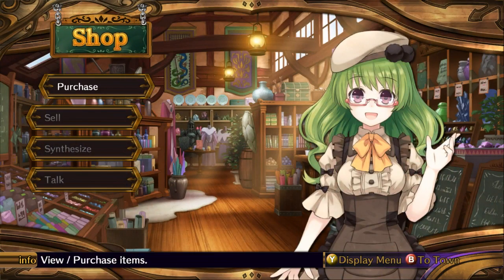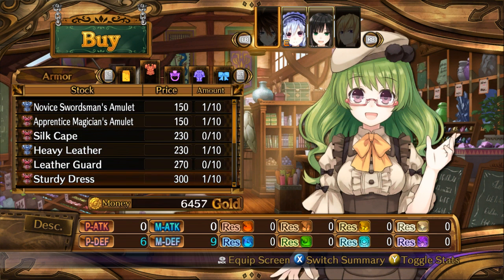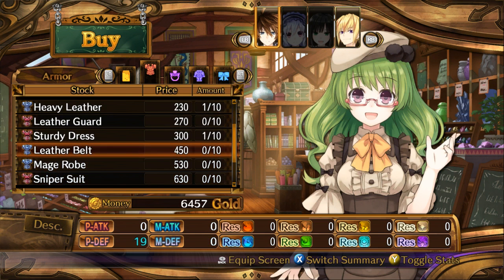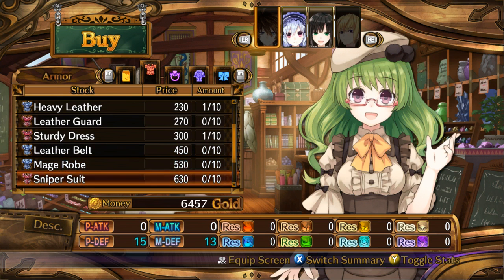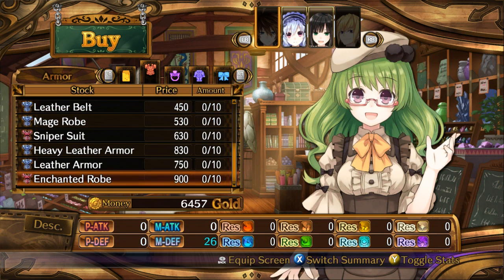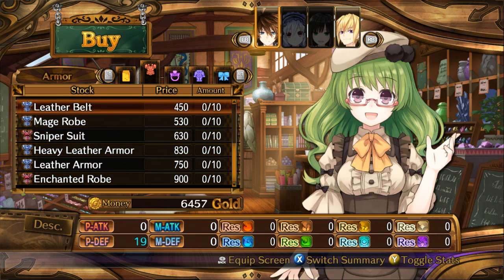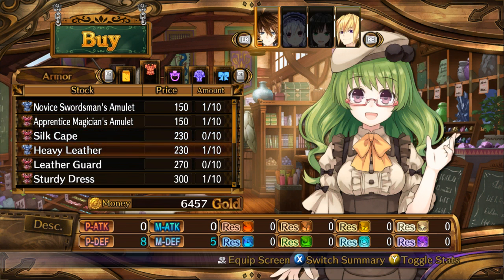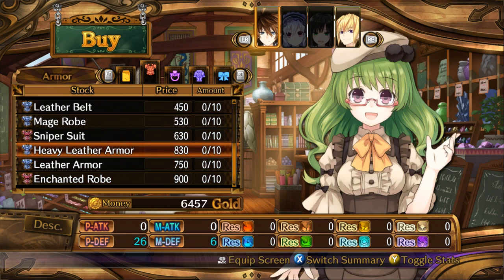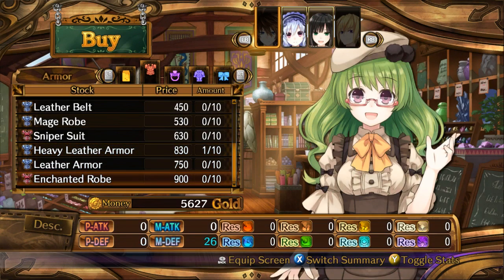Let's check out armors. Woah, look at all these new items! Leather belt, mage robe, sniper's suit, heavy leather armor — these things are starting to get pricey — enchanted robes. Is this a power-up from what he's wearing right now? 8 and 5 — definitely higher, we should probably buy this. One is enough actually; I'm not gonna be using the other dude.